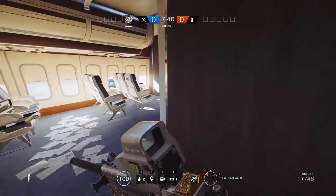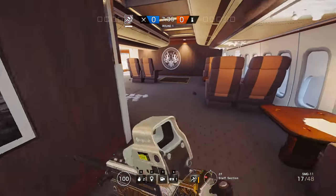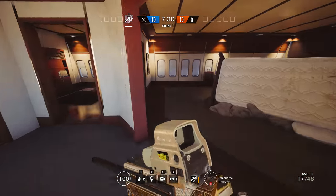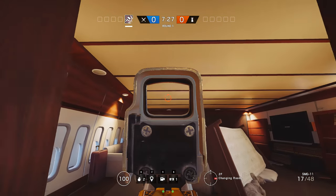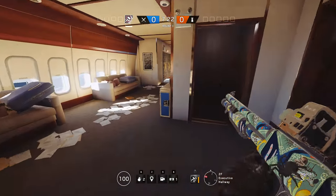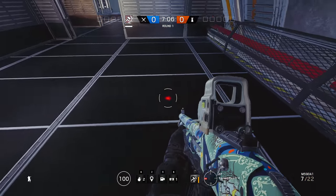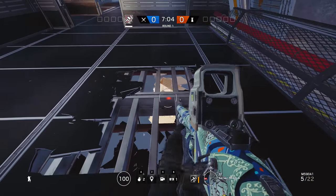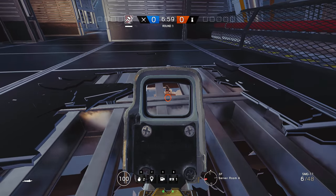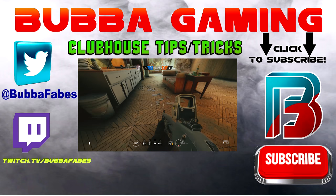The very last spot is defending downstairs — watch out for thermite hatches. The most popular one attackers use is usually this one, so we're going to make a hole up and above here to see it. Using the reference wall to know where that wall is down there, sit up right here, put a hole about here, and you can sit down with a nice view on that hatch right there.